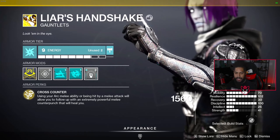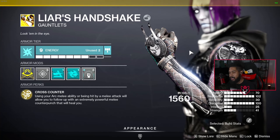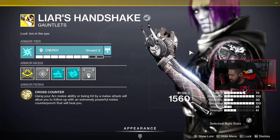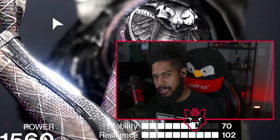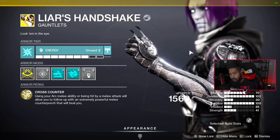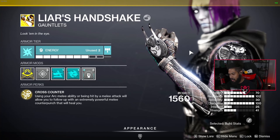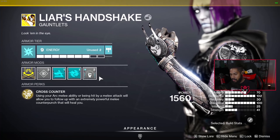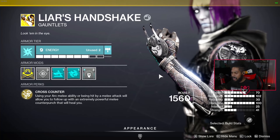The big selling point is the healing aspect. We don't know what Arc 3.0 is going to have in store — it's all speculation. Arc probably won't have healing-focused perks since it's more likely to be chain lightning. But we have mods we can stack for healing and arc synergy, all that juiciness.